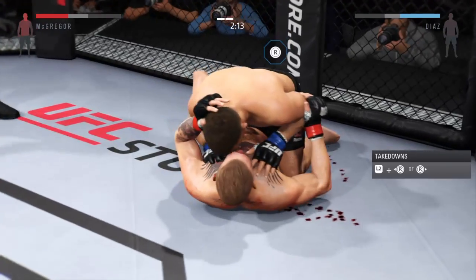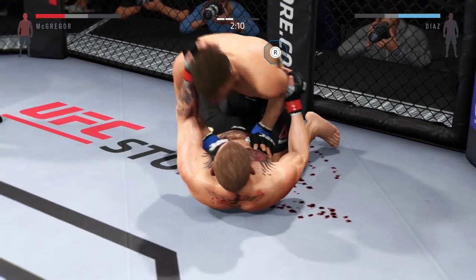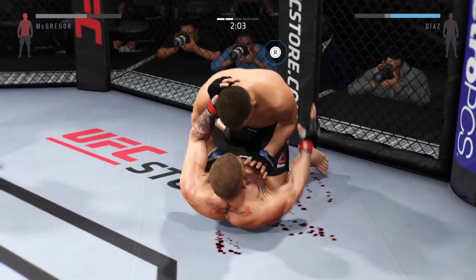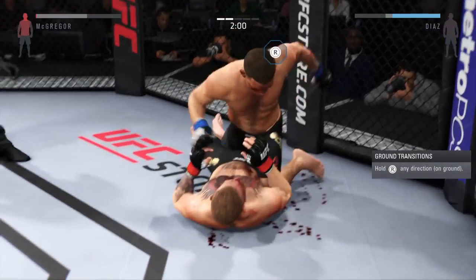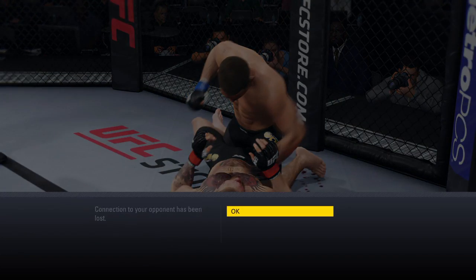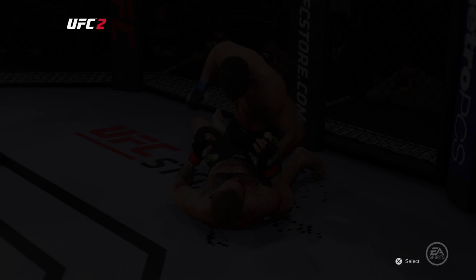Great trip for the takedown. He's posturing up here. That's a big elbow — huge elbow. Some heavy shots from the top. Number one: our goal is to press the right leg.